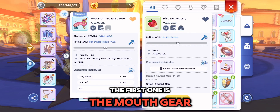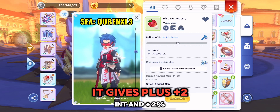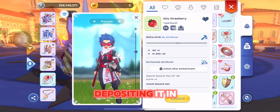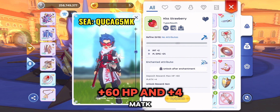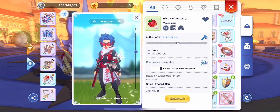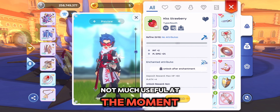The first one is the Mouth Gear Strawberry. It gives plus 1 intelligence and plus 1% magic damage. Depositing it in your handbook provides plus 60 HP and plus 4 magic attack. It looks cute too, but just depot it — not much useful at the moment.